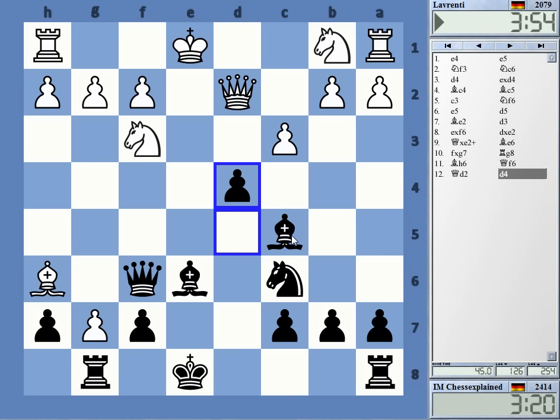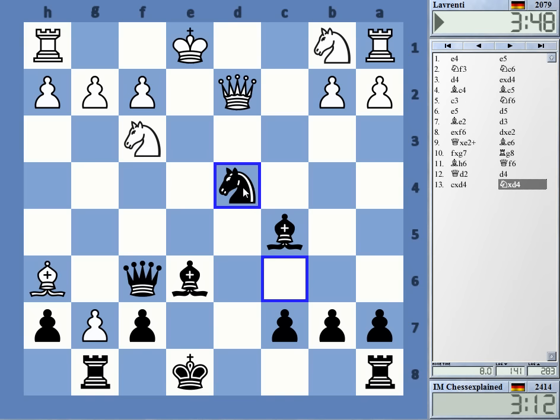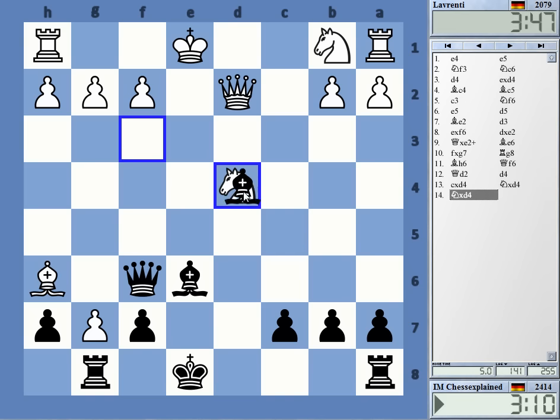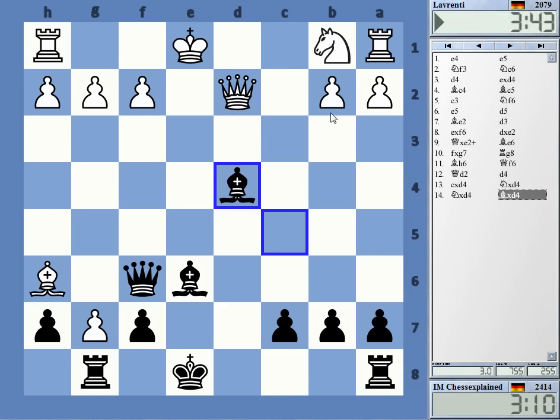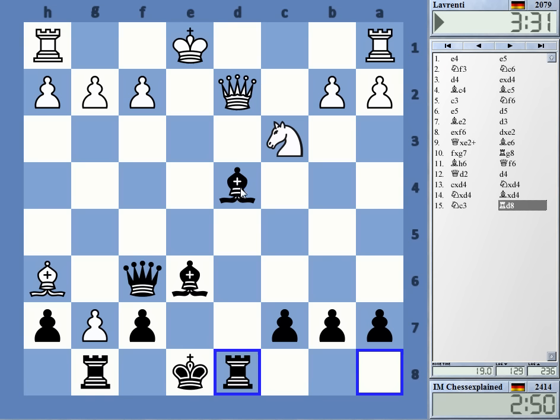If he castles short I mean, this is also going into the g-file. That's a surprising move — doesn't that accelerate my play quite a bit? I'm attacking b2, I have Queen e5. So what now? Maybe Rook d8 — Rook d8, Bishop g5, I've got Queen e5 check. Yeah, I can go for that. And if he castles short I take on c3, Queen c3, Queen h6 — so he cannot castle short.